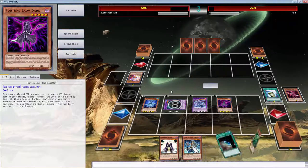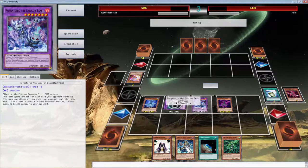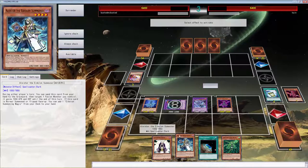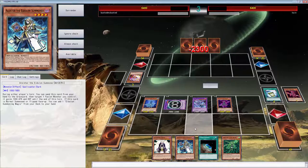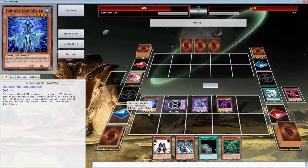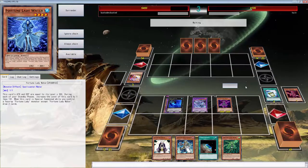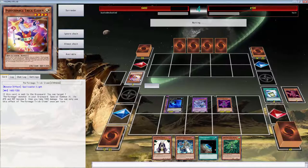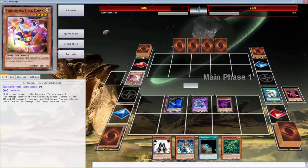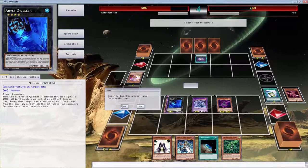Don't bring that Trick Clown back — you're going to take more damage than you need to. Let's attack with 1200. I can use Alistar on it to gain a thousand but we won't go too far. We're going to go into Abyss Dweller and end our turn. He's down to three cards. It looks like he's playing some Rank 4 deck, so even if he has a Minerva or Swan, Abyss Dweller stops most of that.